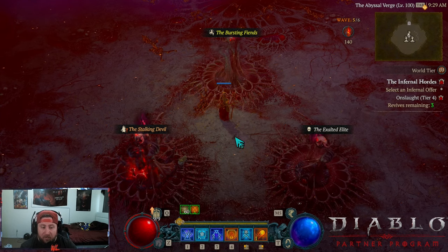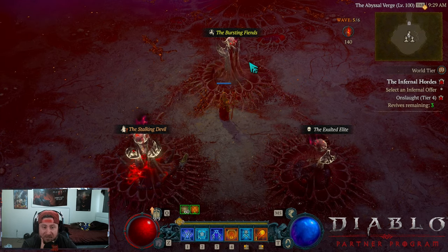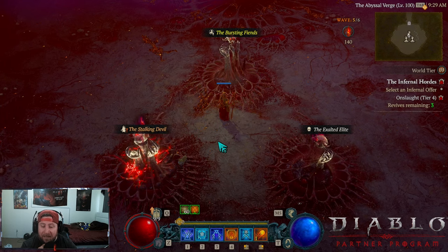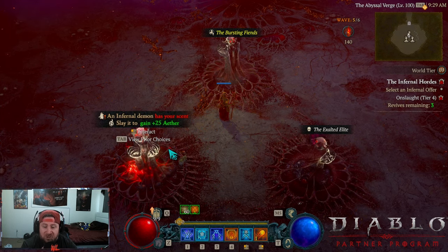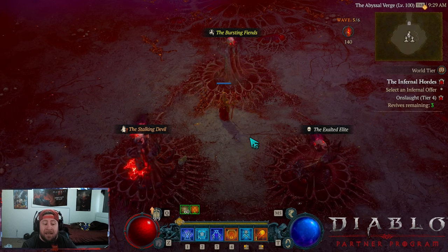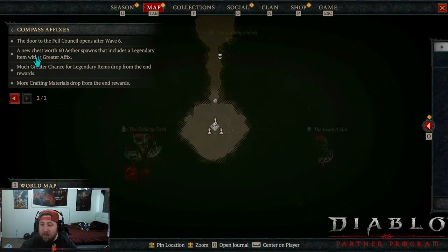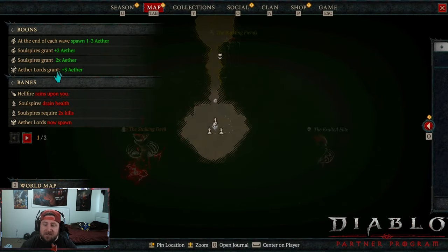Each of these affixes comes in different tiers — white is the basic tier, yellow is a little bit better, and then you have legendary tiers like the Stalking Devil which can give you a ton of aether. For example, an infernal demon has your scent — slay it to gain 25 aether, which is a lot. You can press Tab to see all your affixes — technically called boons and banes. Boons are the benefits to you, like spawning more aether at the end of each wave or Soul Spires granting times-two aether.